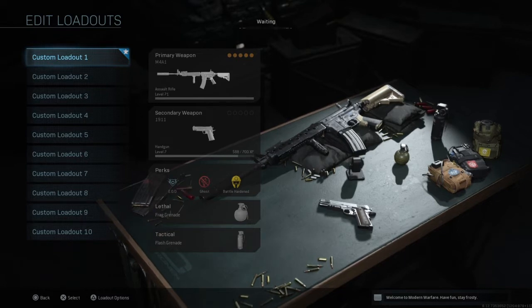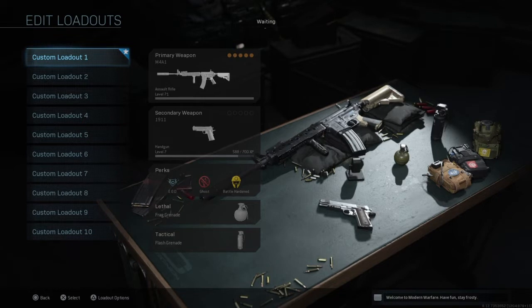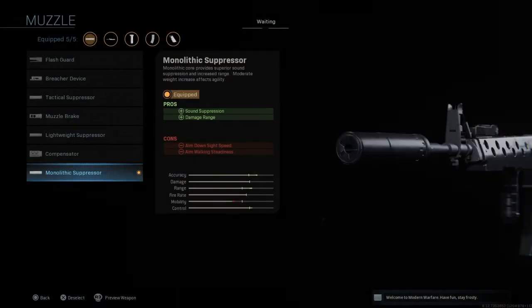First I just want to quickly mention the perks I use, because I pretty much use the same perks, lethal and tacticals for every single class. As you can see I use EOD, Ghost, and Battle Hardened. EOD is basically Flak Jacket so you can survive explosives a lot more easily — claymores, grenades, score streaks. Ghost keeps you off the mini map. Battle Hardened so you don't take as much effect from stuns and stuff like that.